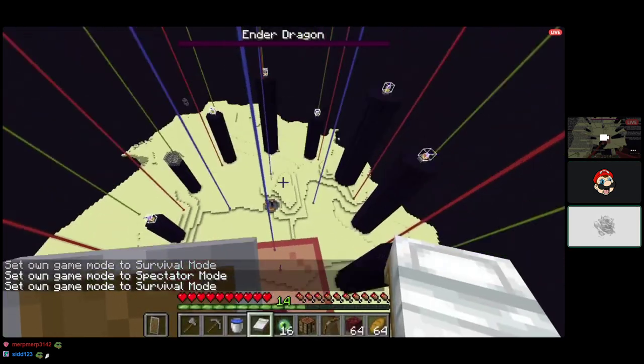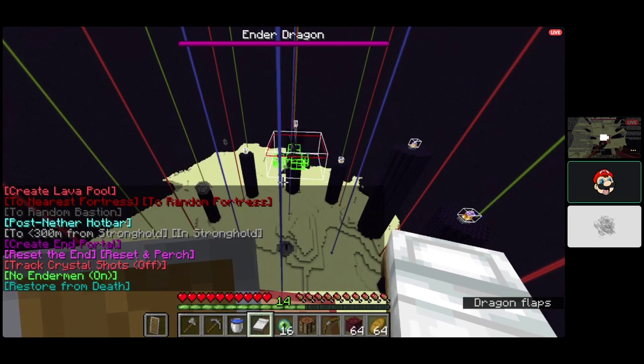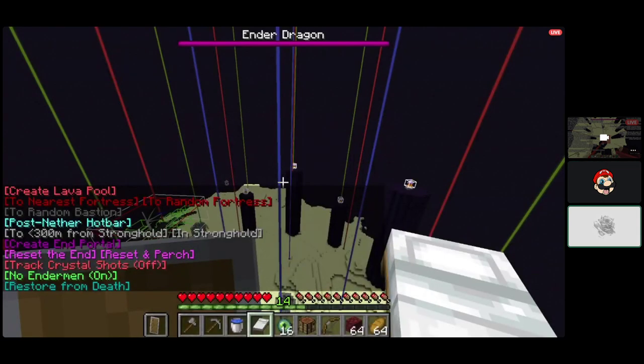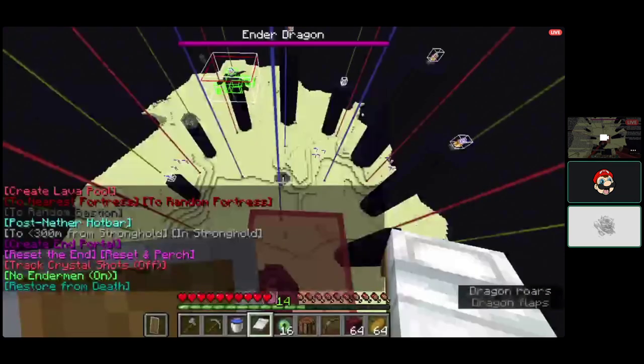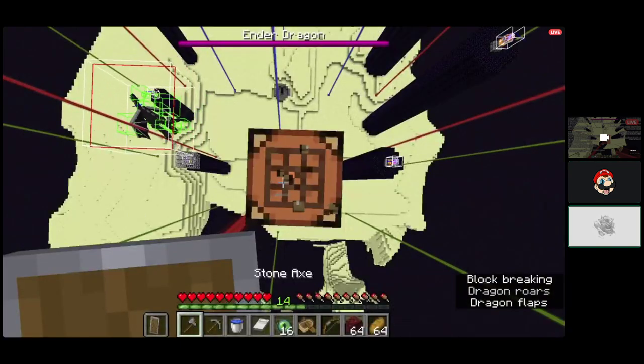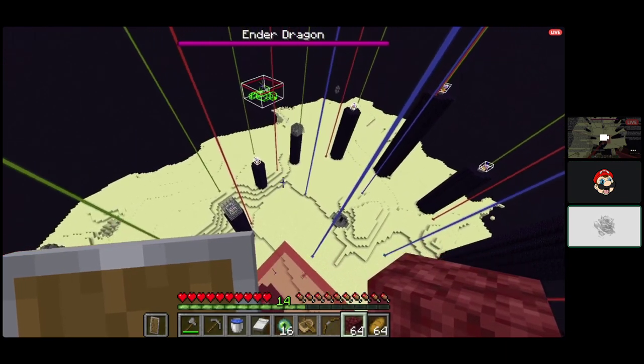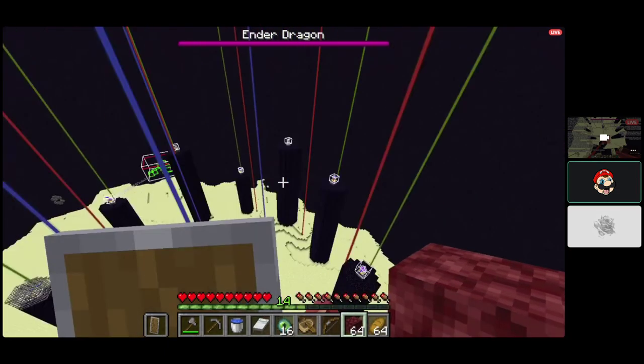I need to modify my reset and perch thing — I made some bad assumptions about how perching works. My data pack just picks a random area in the 40x40 area around the center and spawns the dragon in perch mode, but that's not how perching works — there are only eight places it can possibly perch from, with only a small amount of variance. When you're up on the tower you need to have blocks ready at all times. When the dragon comes over and fireballs you, let the fireball hit you then jump and place a block underneath so it doesn't go off to infinity.